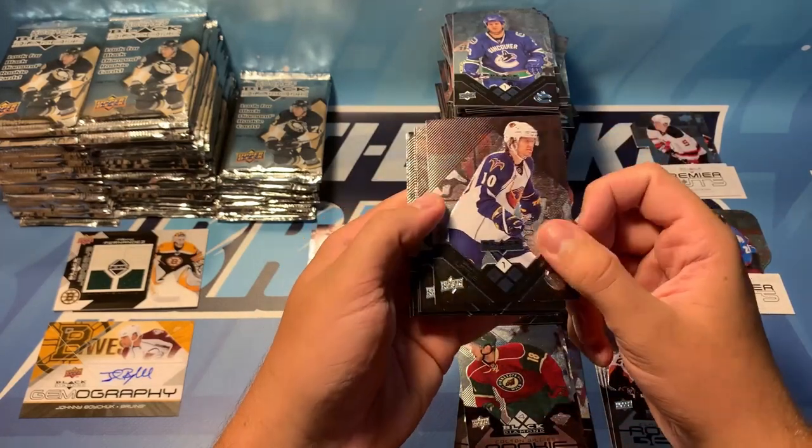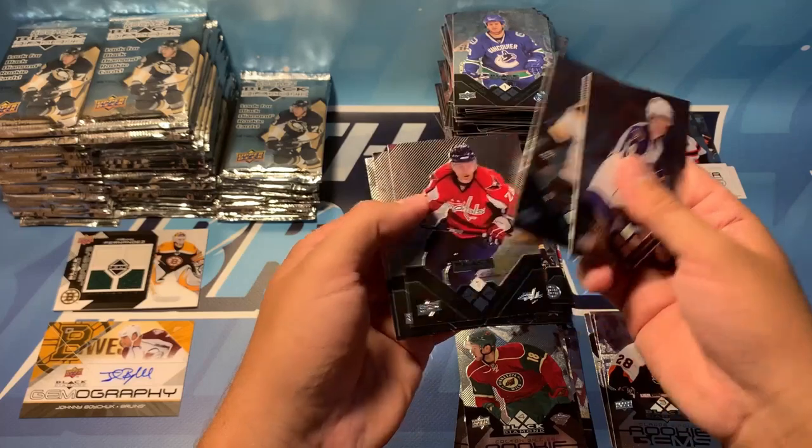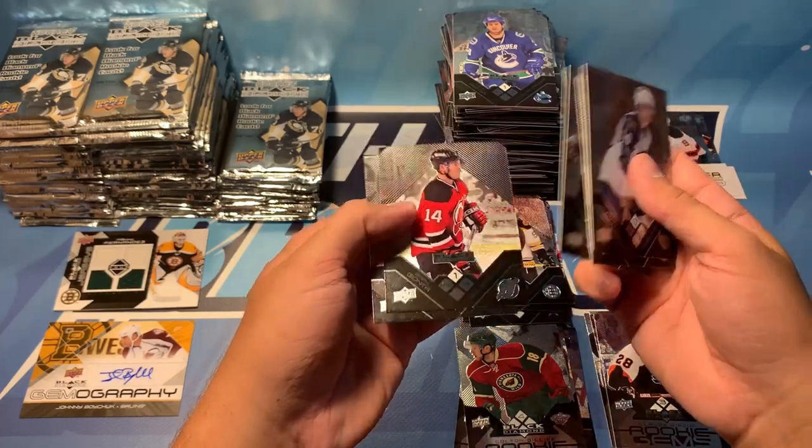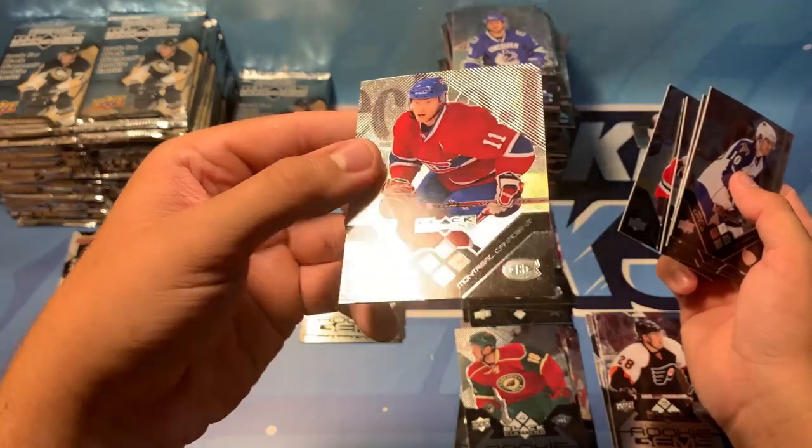We've got Brian Little, Marco Sturm, Alexander Semin, Brian Gionta, and Saku Koivu — triple diamond. Neato.